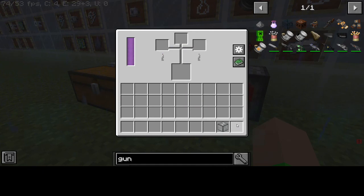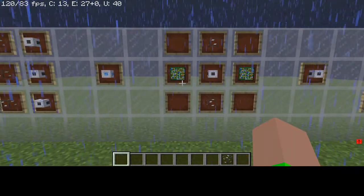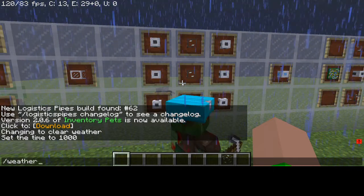Fused quartz - I'm pretty sure that comes in useful for later, for the glass thing. But there are mobs everywhere ruining the tutorial.